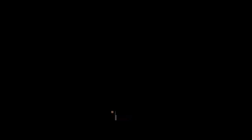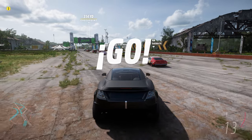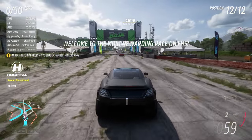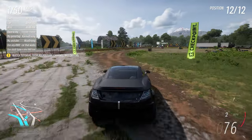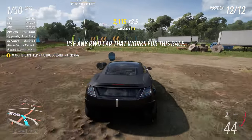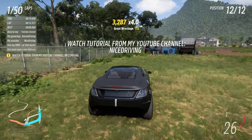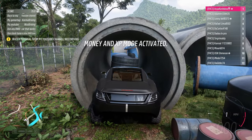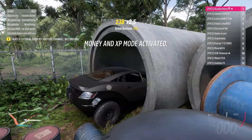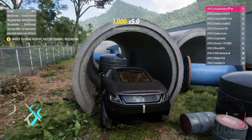Alright, we can start the race. We need to get to a certain place — I'll show you where it is. Watch carefully: we need to drive into this pipe, but only with the front two wheels. Once you're in, you have to jam on the handbrake. Once you've driven into the tube and applied the handbrake, your front wheels should spin in place. This is normal and correct. Now our task is just to wait for the end of the race — nothing else needs to be done.